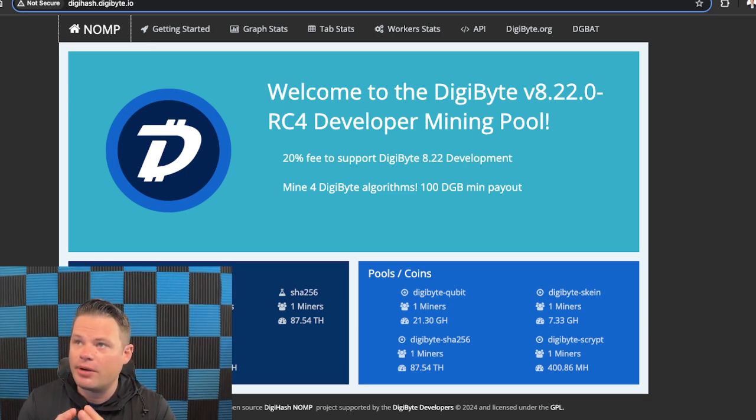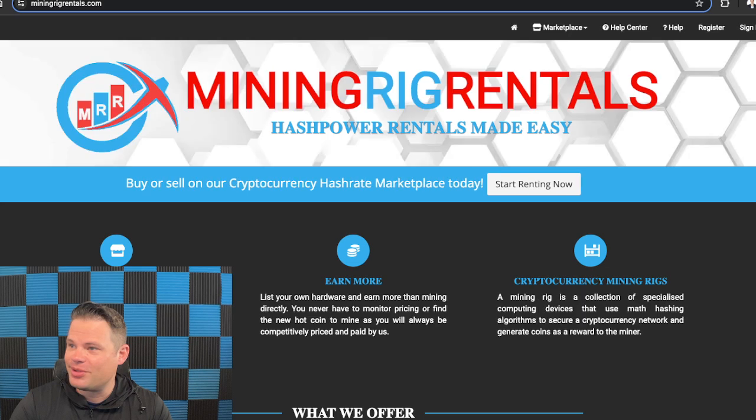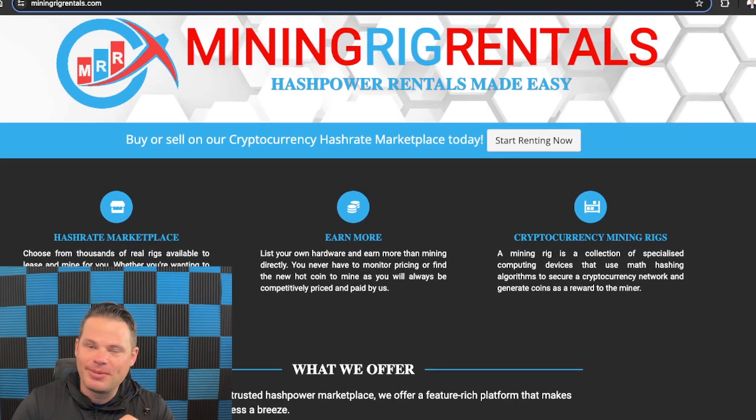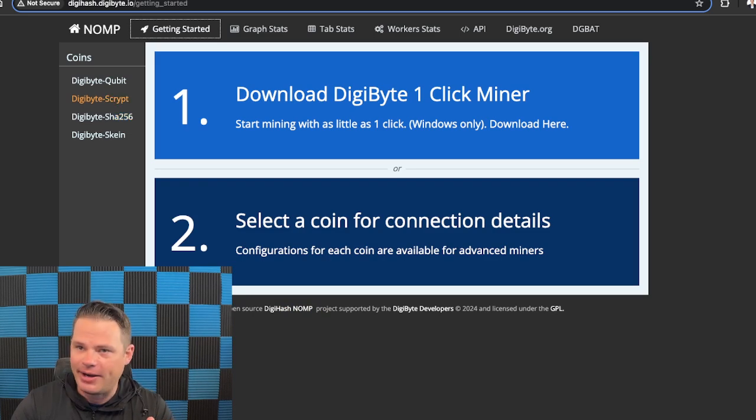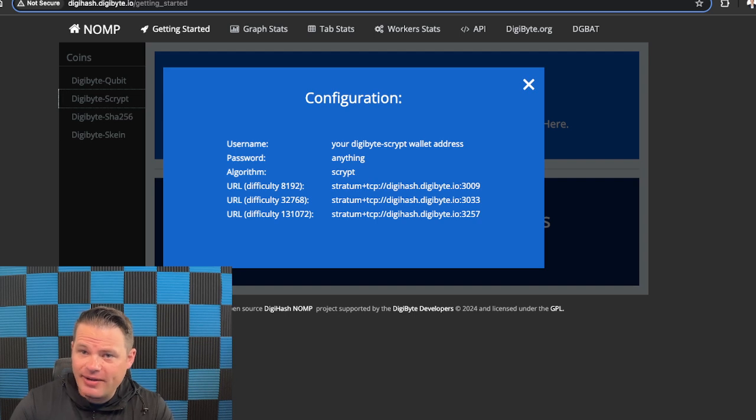The good news is it's been running for almost 24 hours and we've got one block so far. We have a miner on each algorithm, but we need more miners. I know a lot of you may not have ever mined before, but the easiest way is you can actually rent miners. There are two really good platforms: Mining Rig Rentals, which is probably my most recommended — you can go there, create an account, send some crypto, and rent a miner for an hour or 30 minutes to help us test. You go to getting started, choose which of the four algorithms you want — like Scrypt — and copy the higher-difficulty pool address. If you need me to adjust the pool settings, just ping me and let me know.